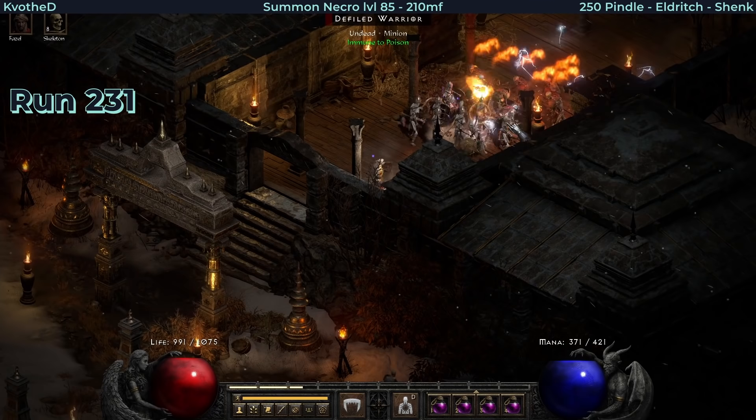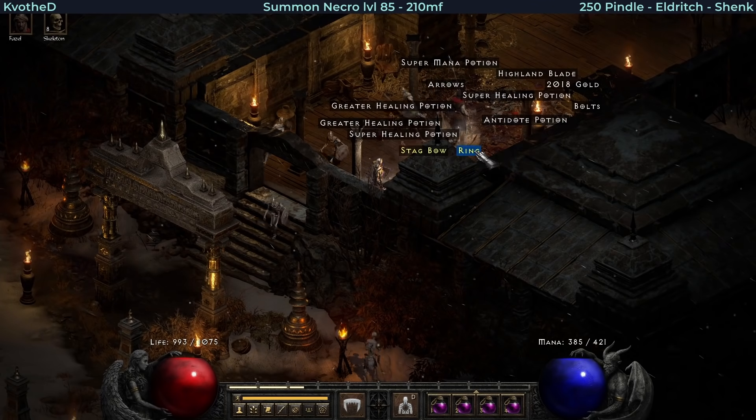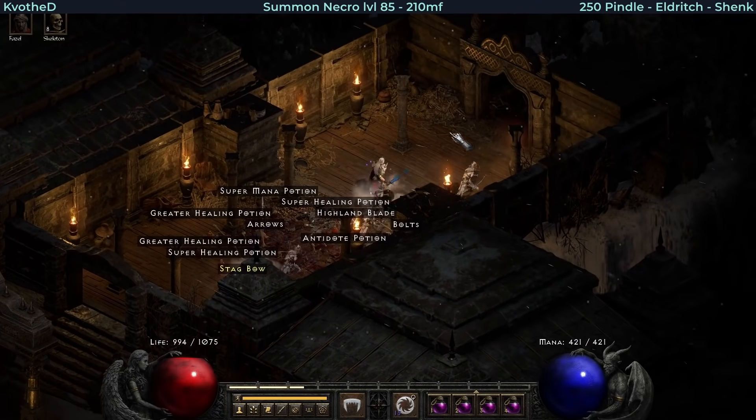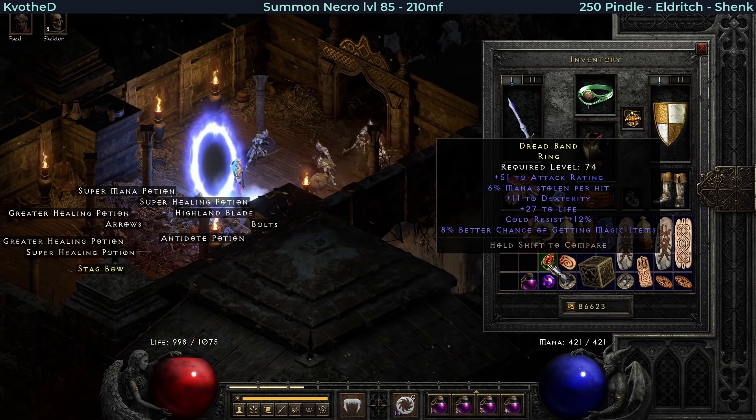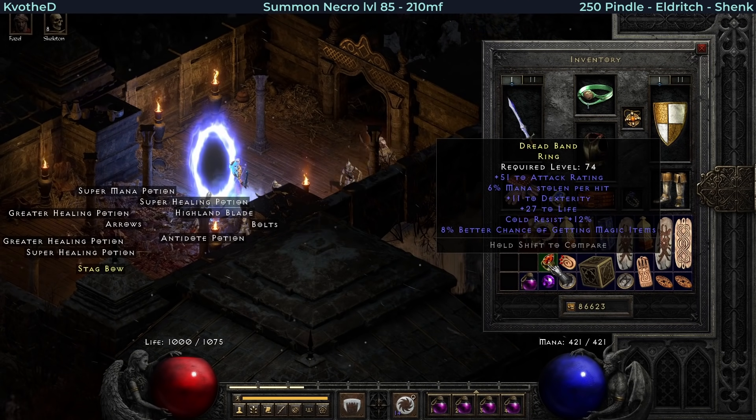Pindle delivered another good rare item - this time it is a ring. This one is super decent: mana leech, dexterity, life, cold res and a bit of MF with attack rating. Really good option.